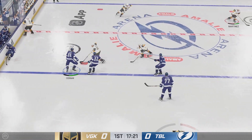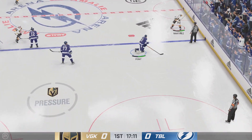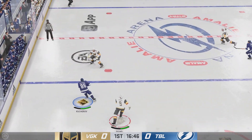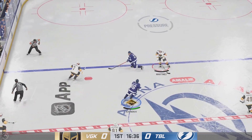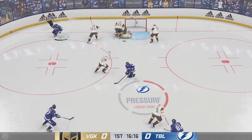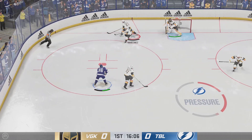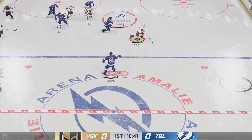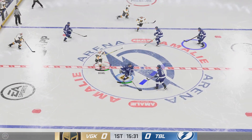Vegas looks to go on the attack. He handles the cross-ice pass, and he gets a piece of that one to keep it out. Through the neutral zone and then to the offensive end. What a stop by Hill. The goaltender spent so much time doing tracking exercises, and it's utilized right here as he knows where this puck is coming from. And he makes the save.